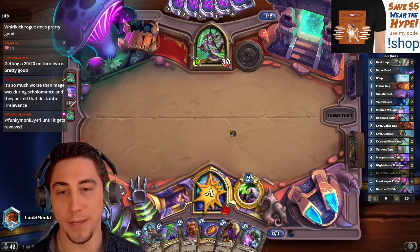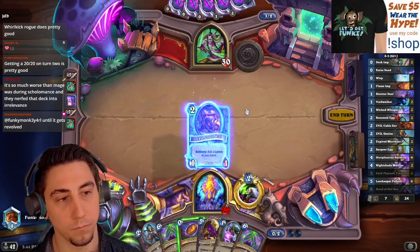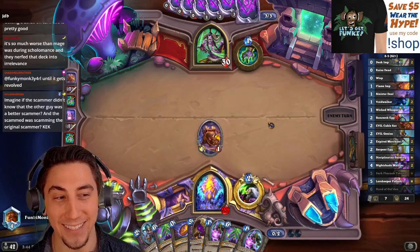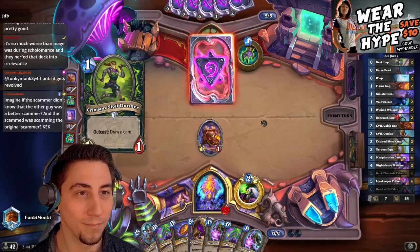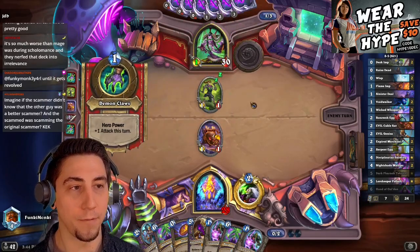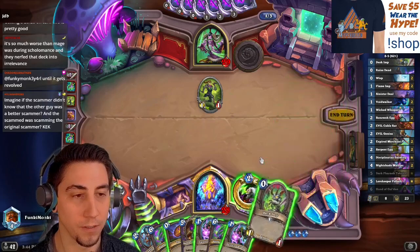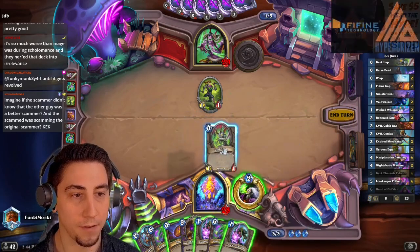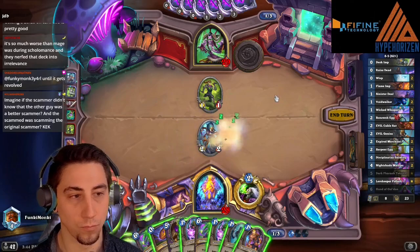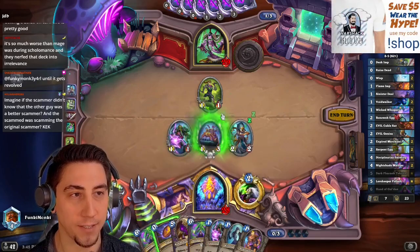You have the four-mana legendary that makes a lackey when you play a lackey? Yes, I do, but I figure we don't really need that in this meta. Oh, the Takan! I kind of hope he doesn't kill this — probably will though. Okay, so it's OTK Demon Hunter, so we have to kill them before they kill us. This is actually perfect — the Desk Imp! I want to save the Evolve Lackey because I want to evolve the Takan if that sticks. Nice, let's go!